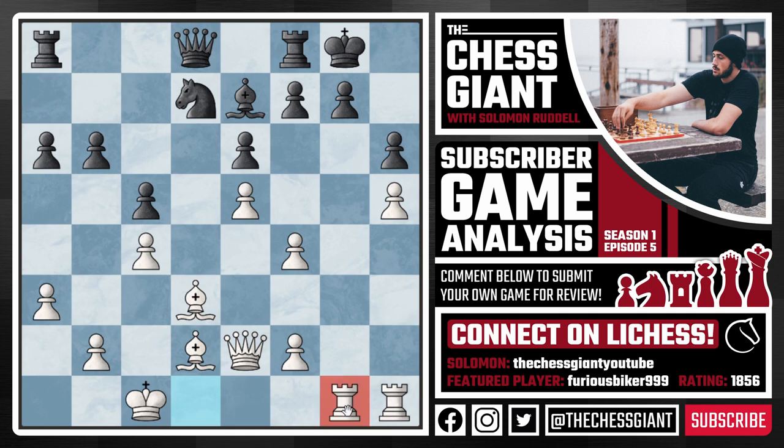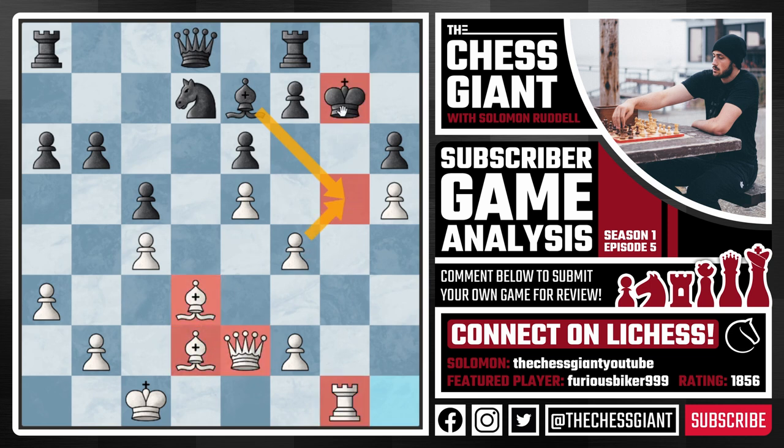We see Rook D to G1 — amazing square for this rook, really pouncing down on that G7 pawn. Black plays the defensive King H8, getting the king out of the way of that rook. Here we see Queen G4, but there was actually a crushing idea for white — pause the video if you'd like and try to see what you would play. White has the crushing idea of Rook takes G7, just giving up a rook saying 'here's my rook, take your pawn.' After King takes G7 we have Rook G1 check. After a move like Bishop G5 we simply take the bishop and we have a rook, two bishops, and a queen all attacking the king on G7 which really doesn't have hardly any defense — white is simply winning there.